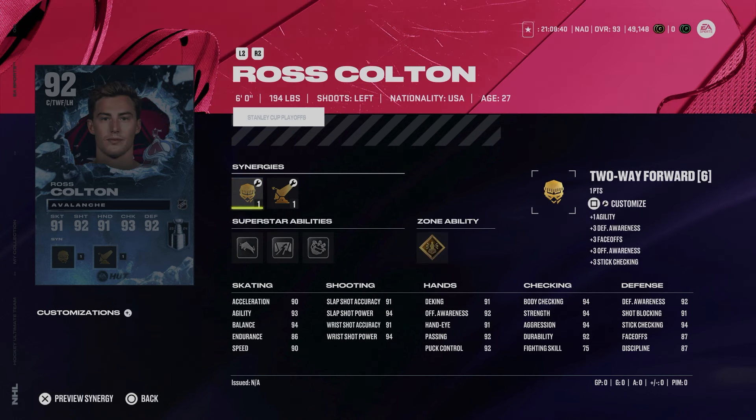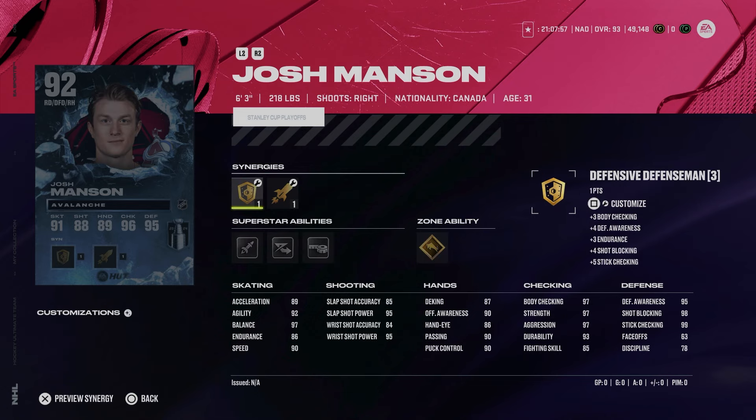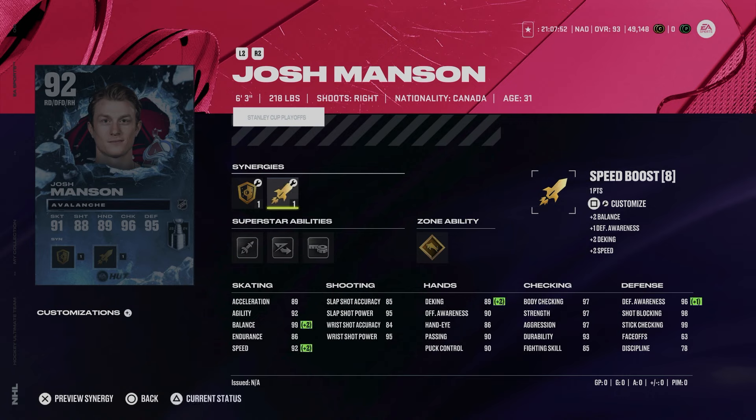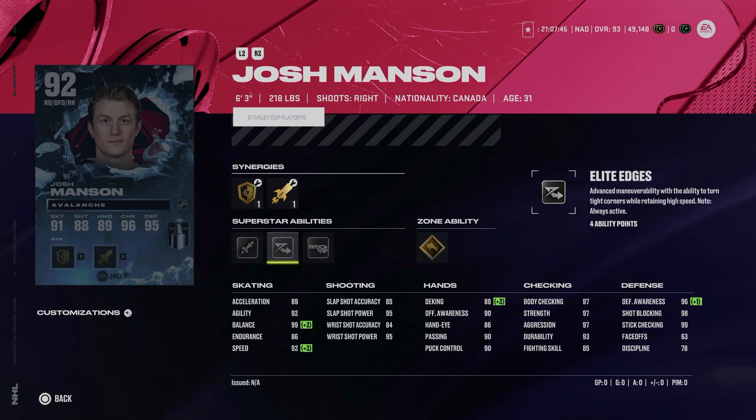The Avalanche get the 92 Ross Colton with two-way, sniper, speed boost, and checking boost — again very slow skating on these cards. I wish they'd adjust skating and get away from just adding plus two to the base card stat. Unstoppable Force is great, Truculence is good, Close Quarters and No Contest are fine, though Unstoppable Force has lost some value since it only activates on shove checks, not big hits. The other Colorado representative is Josh Manson — 6'3", 218 with speed boost, 89 acceleration, two-way and defensive defenseman with gold Truculence. At 98 overall he'd be a really good card but needs a lot of upgrades to make his skating usable.